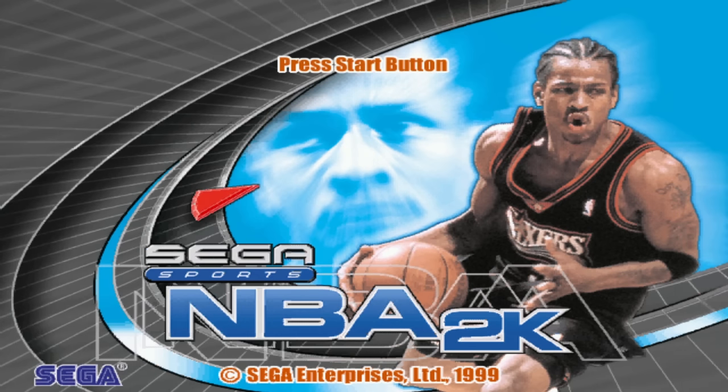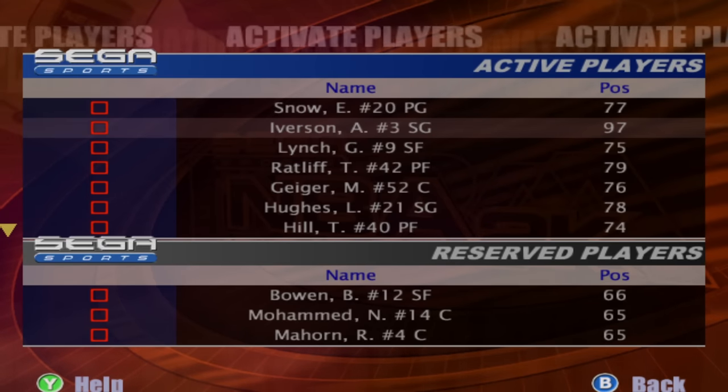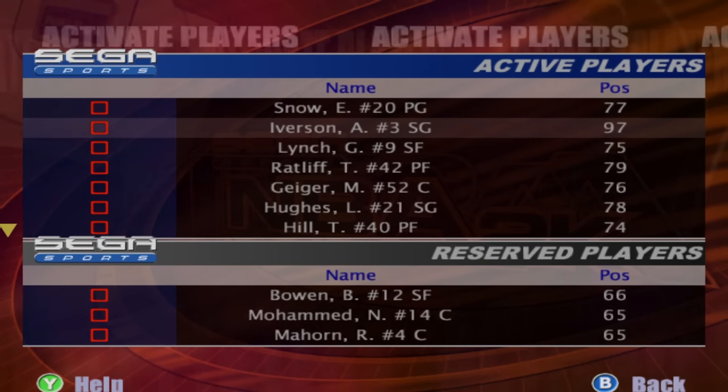Starting this thing off, we got the original NBA 2K released in 1999, and when this game came out I was just turning one year old. The cover athlete is of course Allen Iverson, and we're going to be seeing a lot of him for the next few 2Ks because he somehow managed to get on the cover for a few years in a row. Allen Iverson was the highest rated player in this game at a 97 overall, and this is his last game where he's the highest rated.